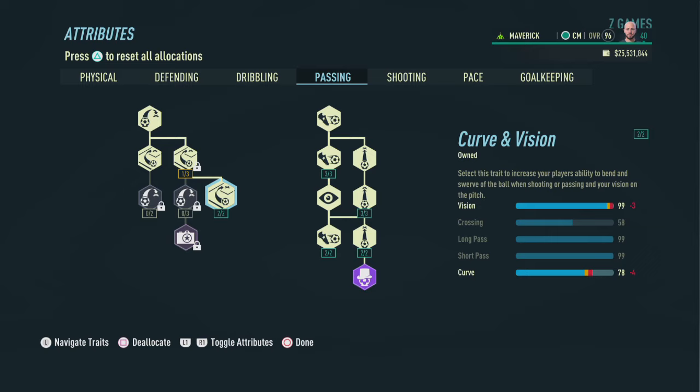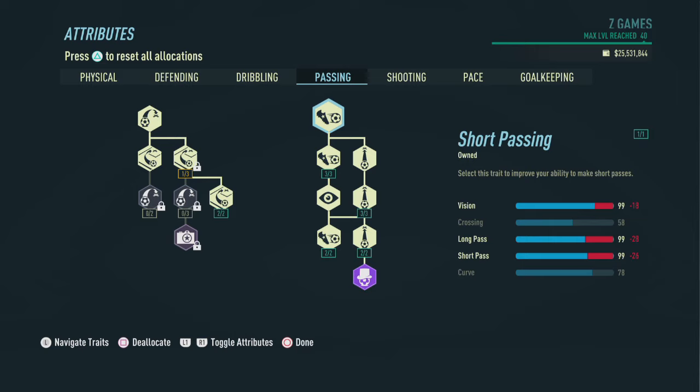As for passing, on the left side we're going to focus primarily on vision, picking up everything that has curve and vision — curve will be a bonus. On the right side, we're going to pick up everything to end up with a 99 in vision, 58 in crossing, 99 in long pass, 99 in short pass, and a 78 in curve.